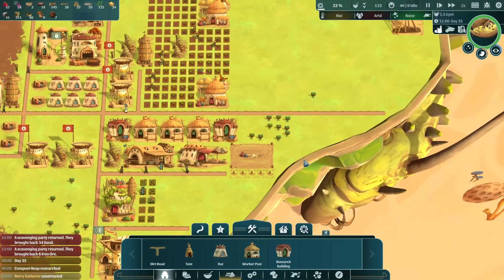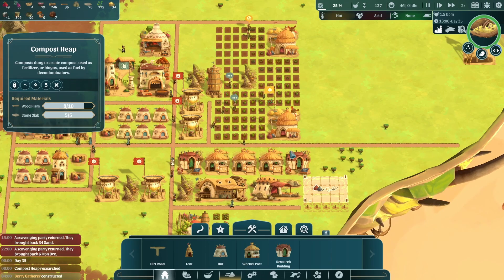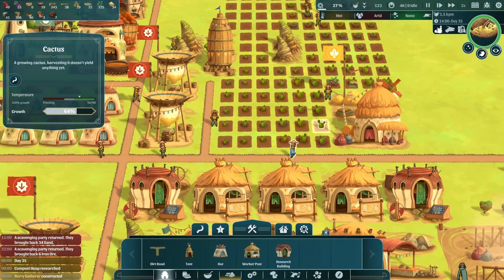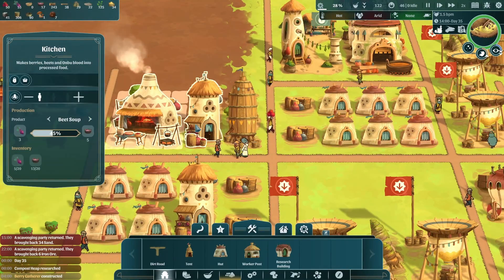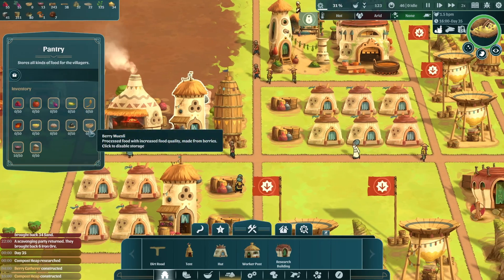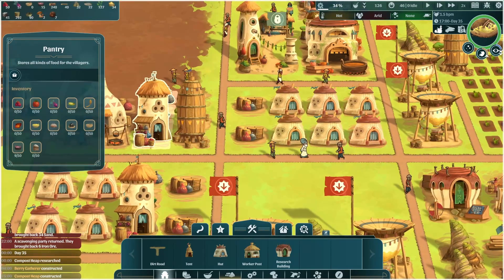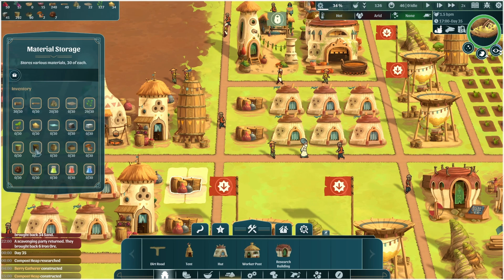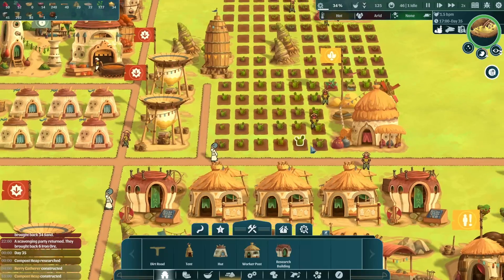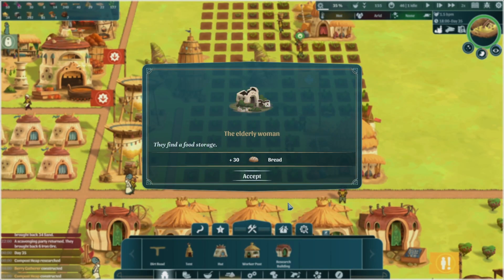Big guy's still sleeping. So do we just eat the cactus? It doesn't look like a food — it's not something we can store in the pantry. I'm curious what it gives us. Are we just harvesting water from it? An elderly woman — a lot of them want bread. We got some bread.